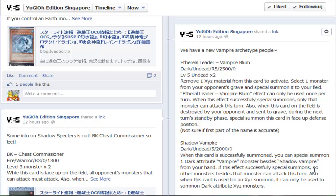First up is their Rank 5 XYZ monster. You can remove one XYZ material from this card to select one monster from your graveyard and special summon it to your field. You can only use this effect once per turn, and when this effect special summons a monster, only that monster can attack this turn. Also, when this card on the field is destroyed by your opponent and sent to the graveyard, during your next standby phase you can special summon it in face-up defense position. Really, really good for an XYZ that recurs back.